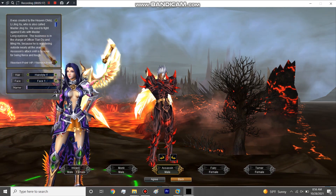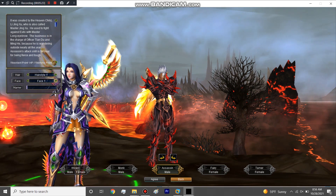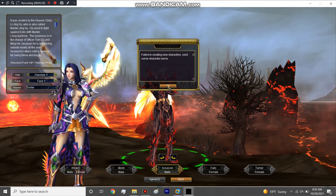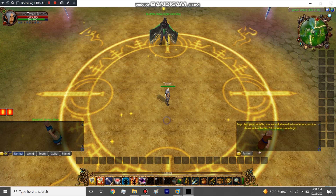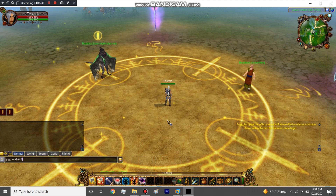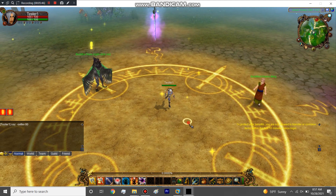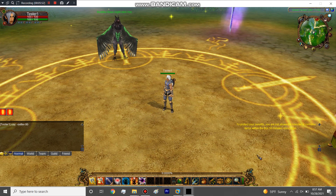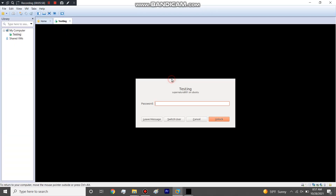Raid Zone is a forum website with articles listing a lot of GM commands. Since my set is level 70 I'll need to set myself to that level. But I realized I didn't make this account an admin — so let me show you how to do that. You go into your VM and open up Navicat. Make sure you never close any of the three terminals while the server is online, because closing one will disconnect it.